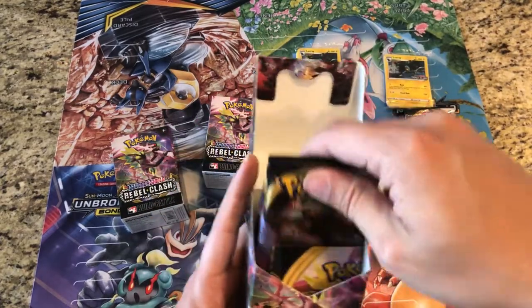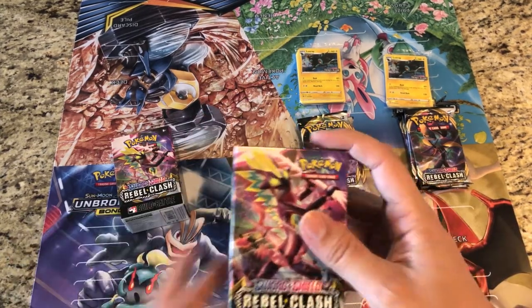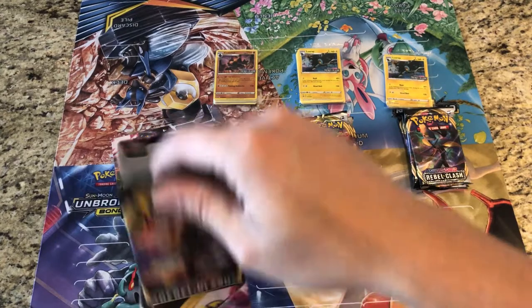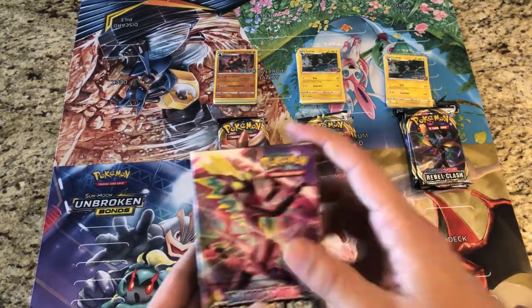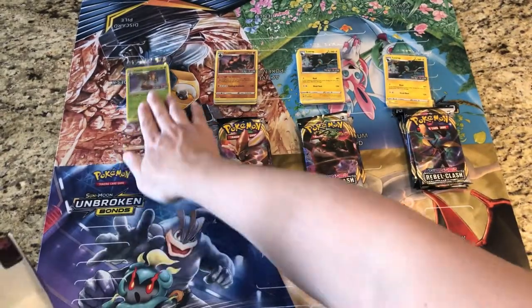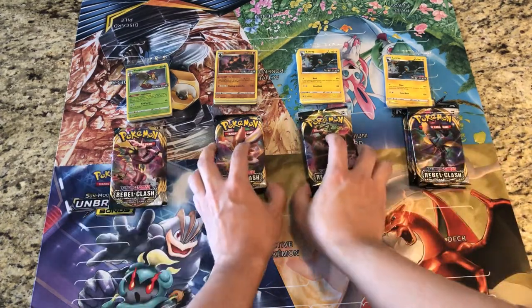Looks like we're going to have to open at least one more to get all four promos. Let's hope this next one is also not a Luxray — we've got a Coalossal. And let's hope the last one is also different. It is a Flapple — very very nice. Three out of four, not too bad.